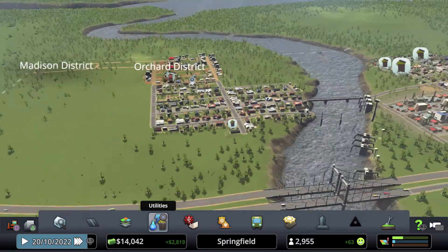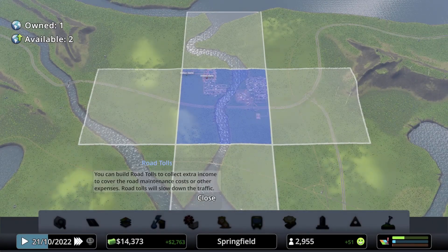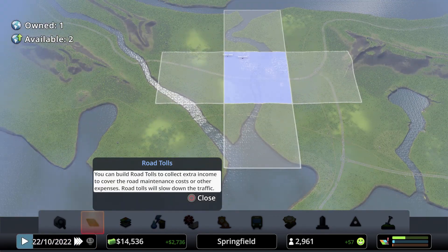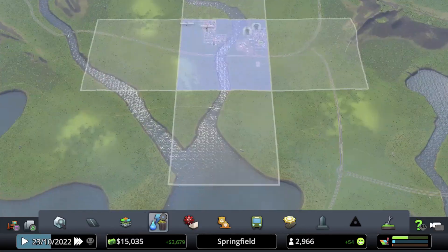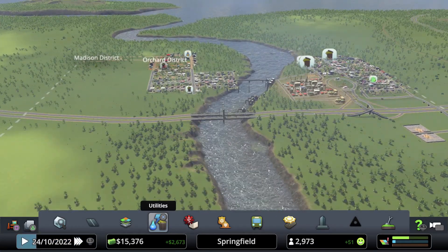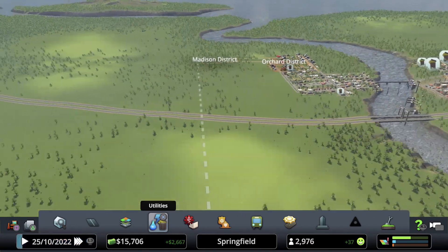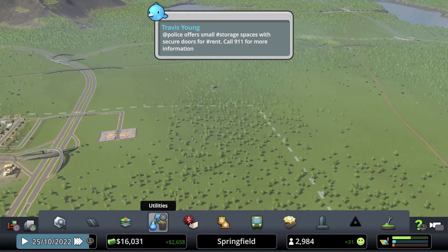You can buy land but we are not going to buy land right now. There are two available to buy. All we have to do is fill this area. It's at 21 FPS — I don't know why, something's wrong with the capture device.